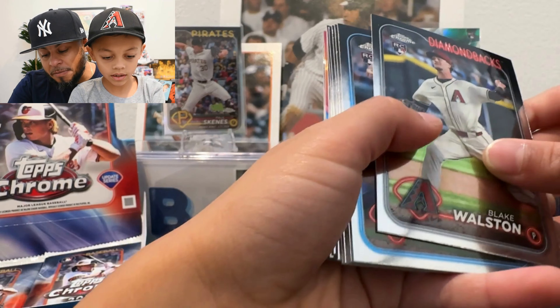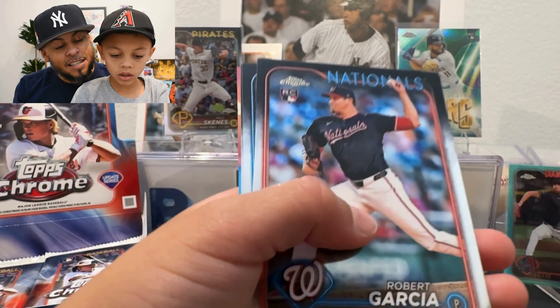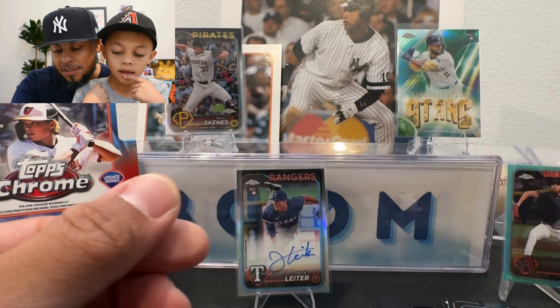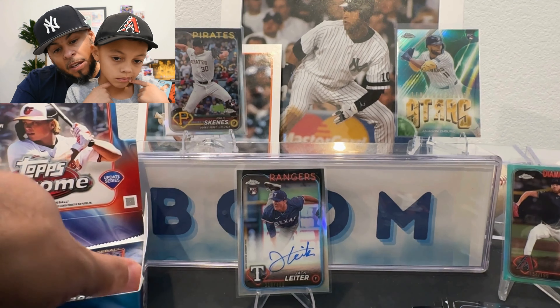We're a few packs in, we've gotten three Paul Skeins. There's a Pi — he's a white-hot prospect. So many good rookies, I don't want to jinx it. Kevin Pillar, Austin Shenton, Cow Tucker All-Star Game. From the back, we got an All-Edge Bryce Harper — that's cool — and a Jonathan Clase refractor. Clase is another one of these rookies — he was with the Mariners, got traded to the Blue Jays, and he's only 22, born in 2002. Not a bad one to get.